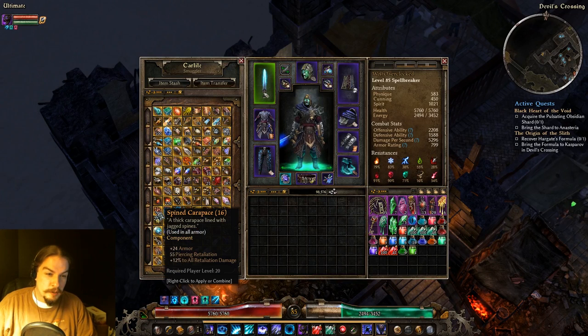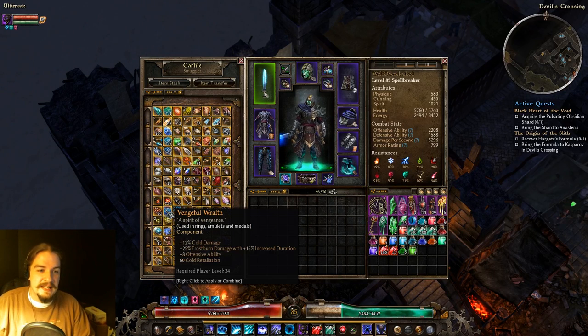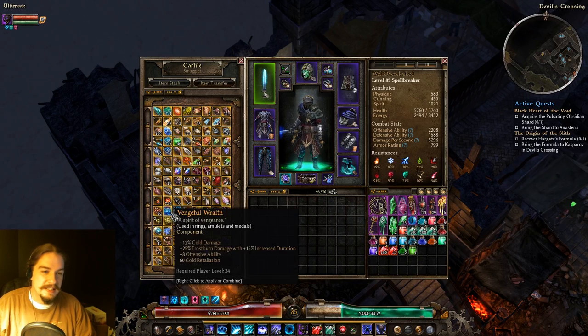Spined Carapace gives you Armor, Pierce Retaliation, and Percent All Retaliation. If you're building a Retaliation build, this is probably what you're going to use in all the armor pieces available to you.